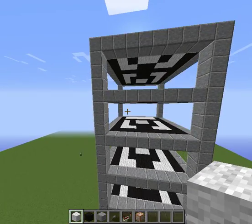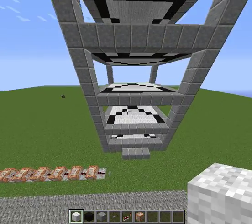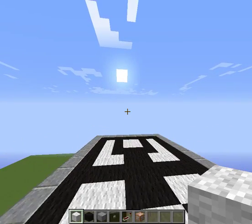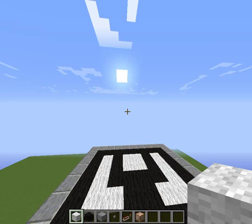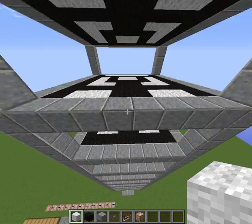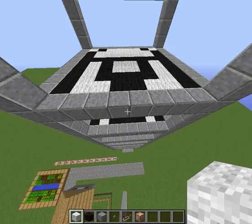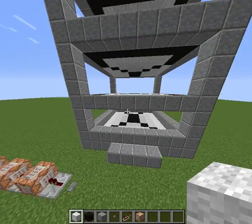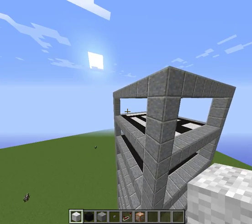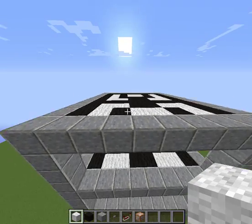Stop motion animation in Minecraft. Basically, in movies, you know how it looks like a smooth video but it's really just a bunch of different pictures scrolling by so fast it looks like a video? Sorry about those interruptions — I could kind of hear something through the headphones. I don't really have the best headphones in the world. So basically, this is what it is.